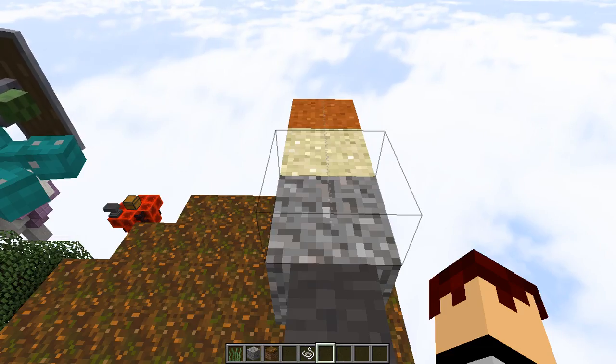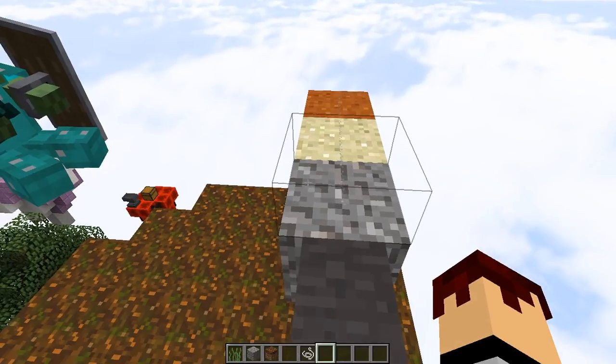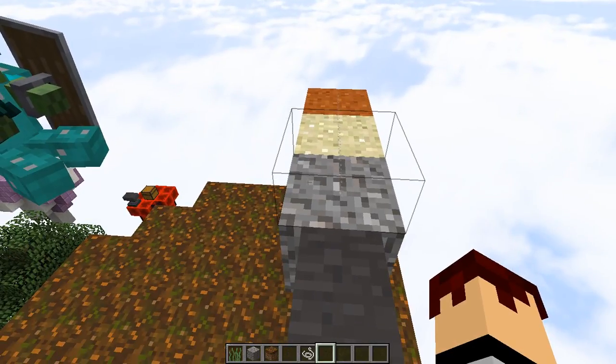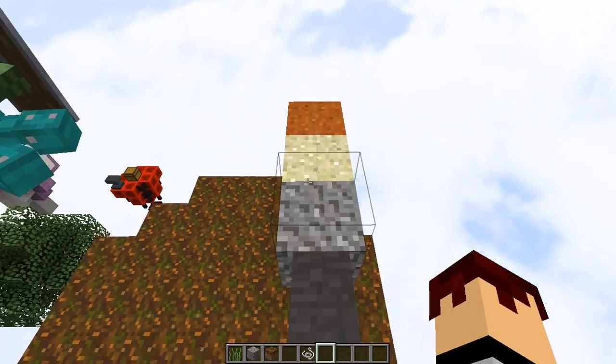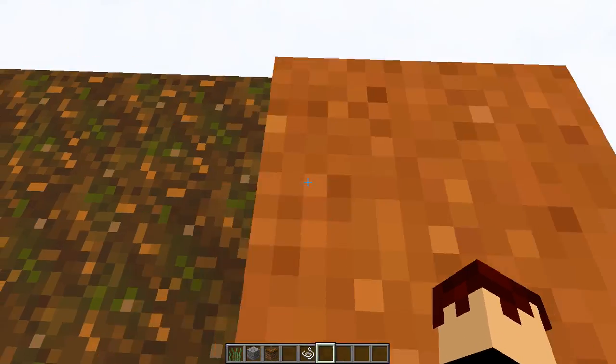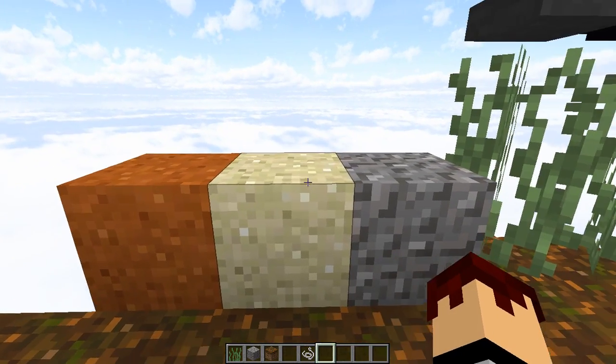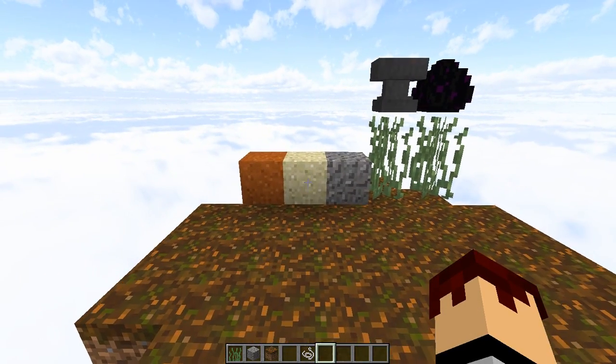And when I say interesting things, I mostly mean you can prank your buddies. What I've done right here is place string on top of these blocks, and whenever someone steps on string it updates the blocks — it doesn't have to be hooked up to anything. So if we have one piece of string and we walk onto here, then everything will fall.